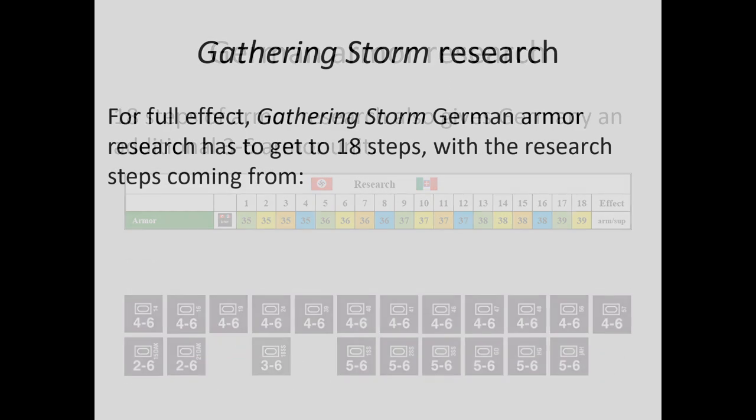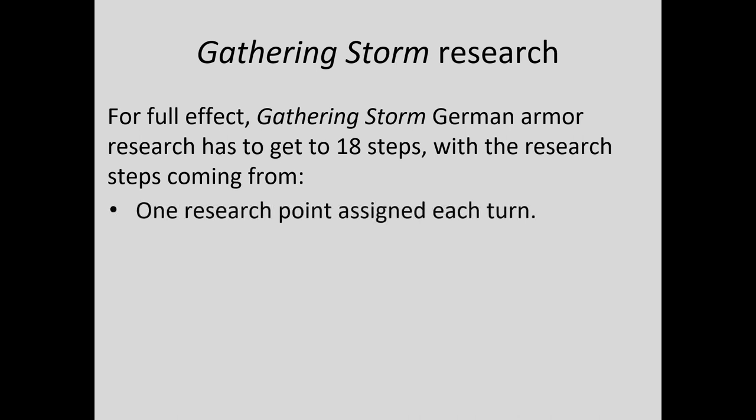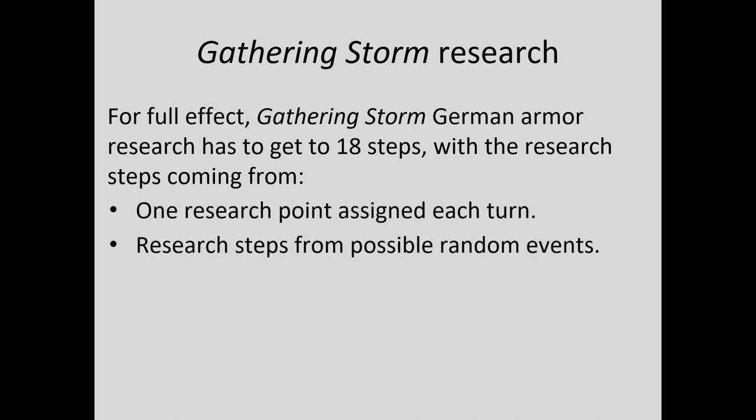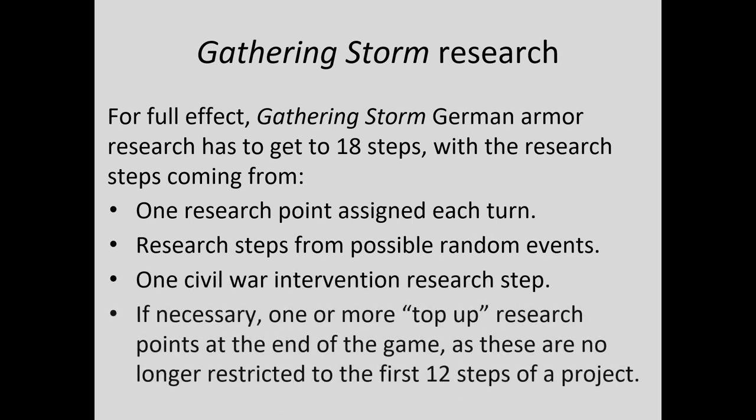Getting to 18 steps of German armor research seems pricey, but the research points can come from several sources: one research point assigned each turn, research steps from possible random events, one civil war intervention research step, and if necessary, one or more top-up research points at the end of the game.